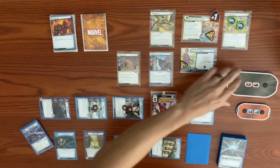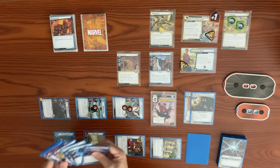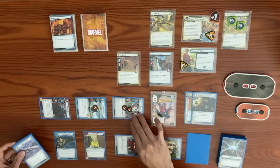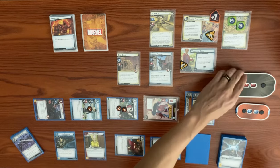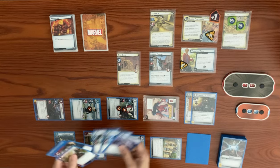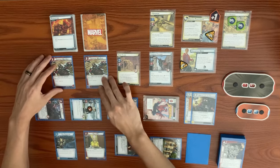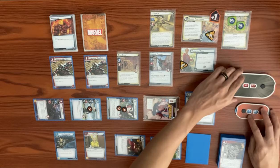Sandman stage three has 19 hit points. Spider-Man gains plus one attack from Web of Life and Destiny's effect after a Web Warrior ally played, giving him three attack. Spider-Man swings for three at Sandman — from 19 down to 16. We use three resources to play one Swinging Web Kick for eight damage, then three more resources for a second Swinging Web Kick for eight more — sixteen total — bringing Sandman from 16 down to zero.